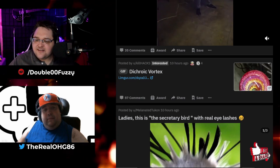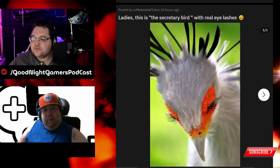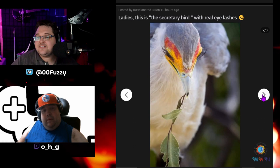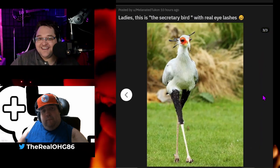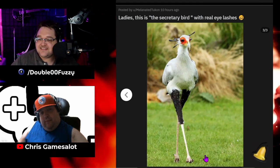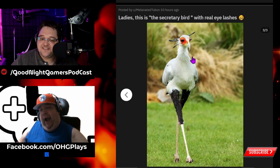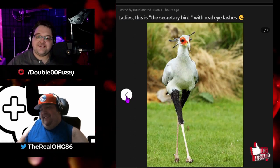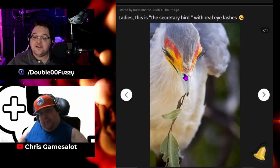Ladies, this is the secretary bird with real eyelashes. Now that's cool — I love birds. Look at the eyelashes on that thing. This is the secretary bird. I don't know if that's a girl bird or a male bird, but look at that thing — it looks like it's walking with some sass. Just like a model walking down the runway, blank stare in its eyes, just doing its thing. Doesn't it look like it? Full of nothingness. Just another runway — just turn around and walk the other way. Beautiful bird, though.